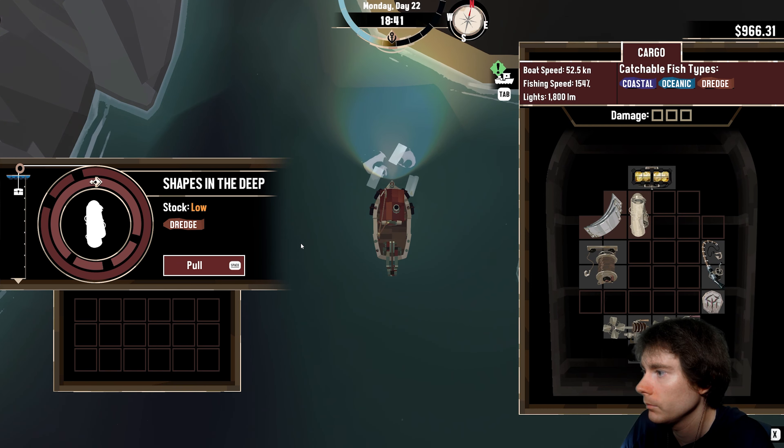I need two pieces of wood and 500 bucks — I'm rich, so I just need two pieces of wood. Put everything away. We need two pieces of wood and a research part, then I'll be pretty good. I probably want to go somewhere. He said go to Stellar Basin, but I'm tempted to go to Twisted Strands. I went to Devil's Spine and it was scary but there was a lot of stuff to dredge. We'll head towards Stellar Basin — I'll take a bomb or three.